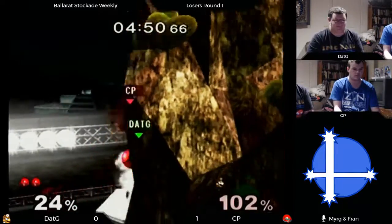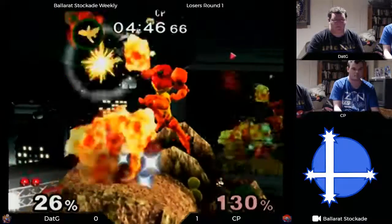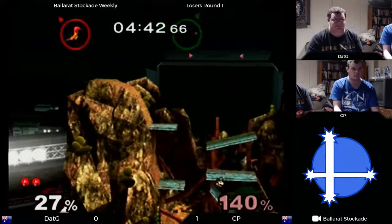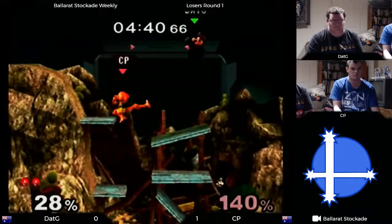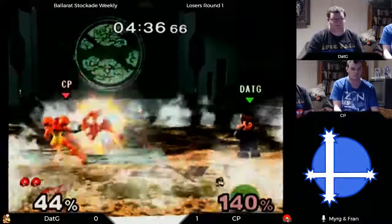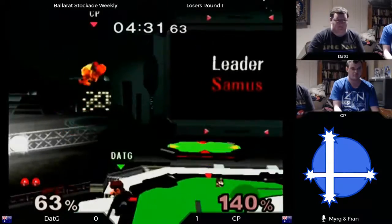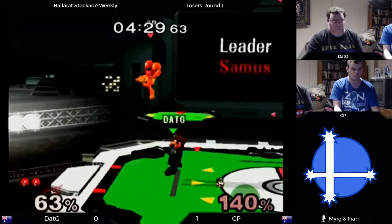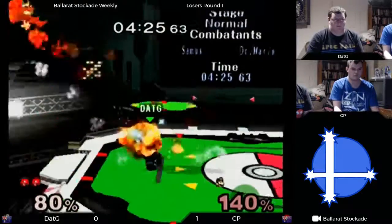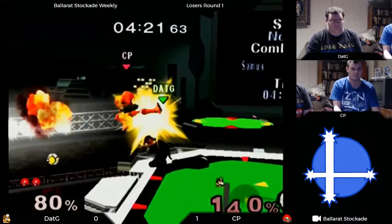My goodness — CP just throwing out mad damage in that situation, throwing out an aerial, clipping and in a very good position. Connor is using the missiles to break the pills right there — or were the pills breaking the missiles? Either way, good cape again from dat g.